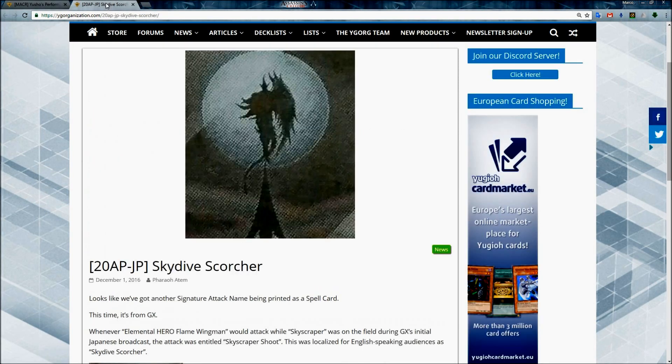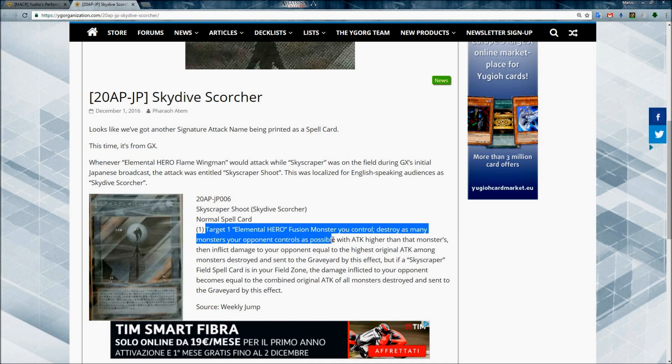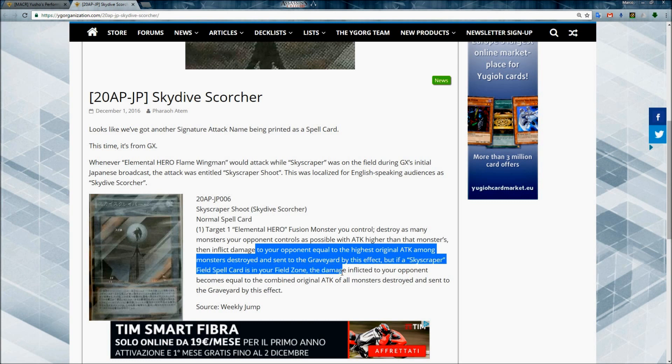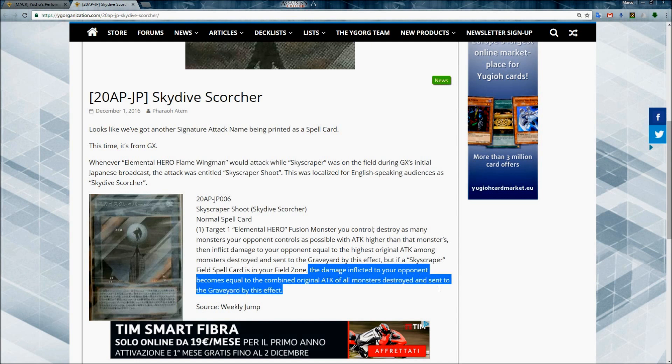Then the other card is Skydive Scorcher, a new card for Heroes, also known as Skyscraper Shoot. It's a normal spell card: you can target one Elemental HERO fusion monster you control, destroy as many monsters your opponent controls as possible with attack higher than that monster's, then inflict damage to your opponent equal to the highest original attack among monsters destroyed and sent to the graveyard by this effect. But if a Skyscraper field spell card is in your field zone, the damage inflicted becomes equal to the combined original attack of all monsters destroyed and sent to the graveyard by this effect.